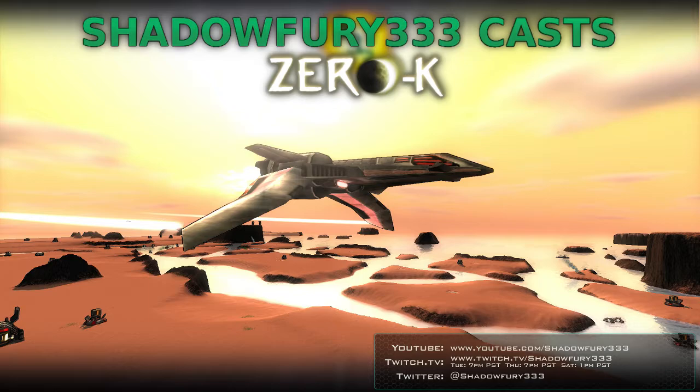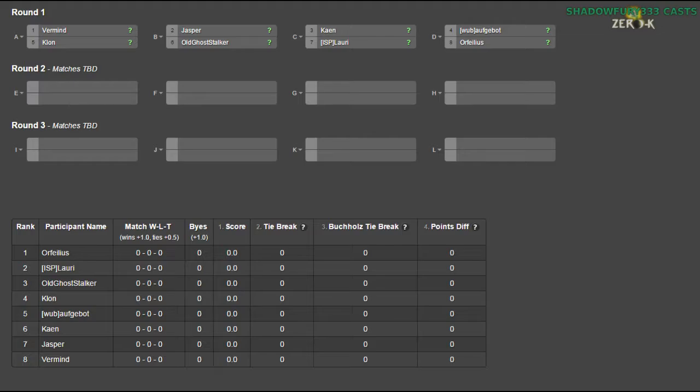It's going to be a bit different than normal. It's going to be Swiss, so we're going to be watching Kane and Lowry, and then Jasper and Old Ghost Doctor, and then Vermein Kloon and Aufgebot and Orphelius are being played in parallel. When that's done, we go to the next round.